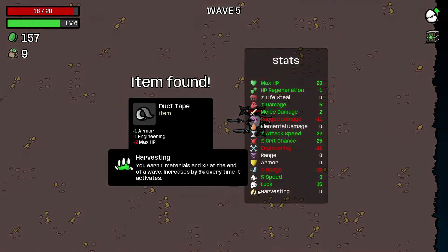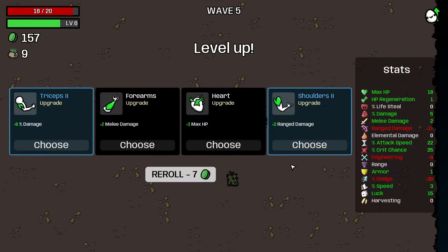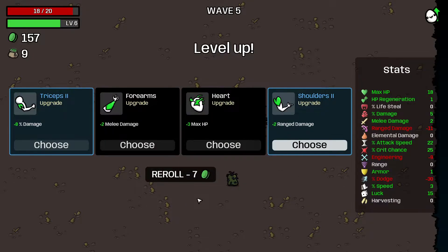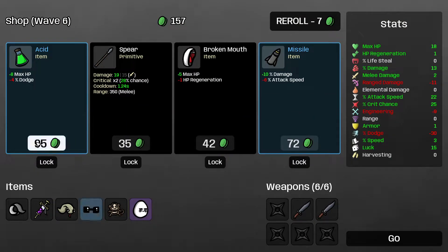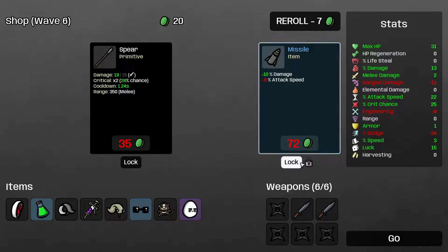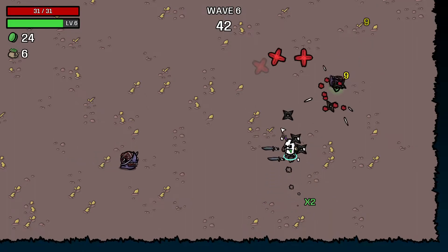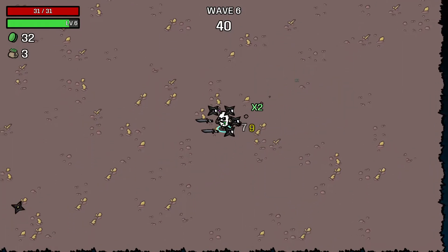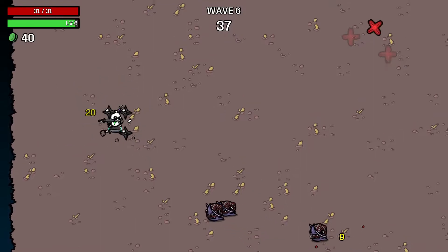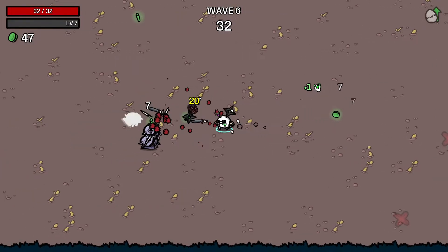Duct tape — it's free, I'll take it. Range damage doesn't really work since the shurikens scale with melee damage. I'll grab the acid and high max HP, which is very appealing. I'll also get the missile — I do want some damage because these shurikens really need to start hitting a little bit harder. Flat melee is also really quite nice with my current setup.